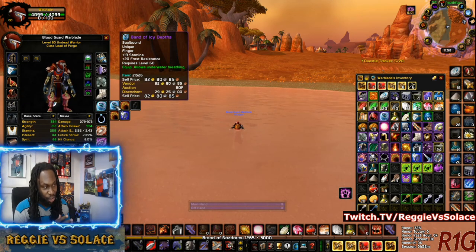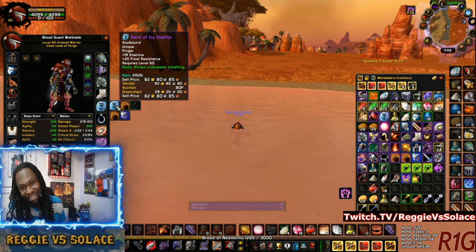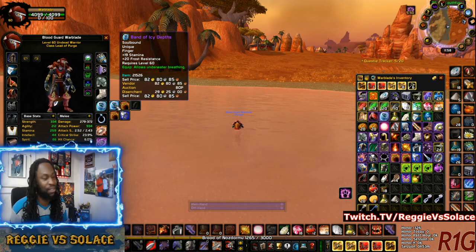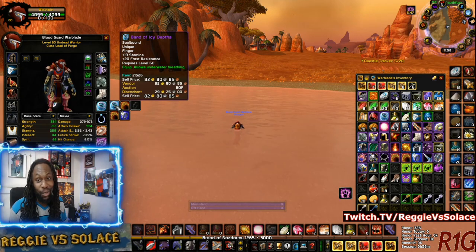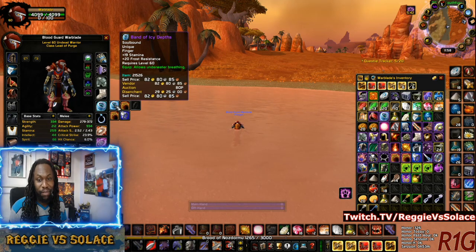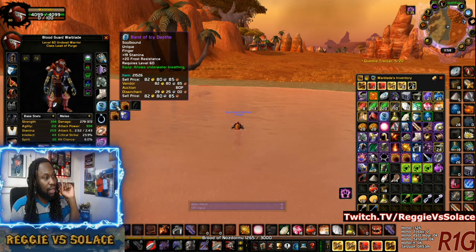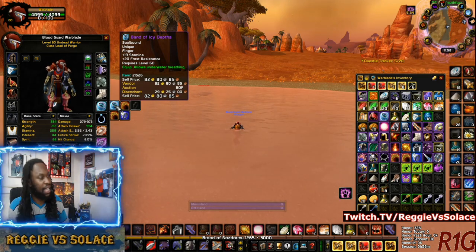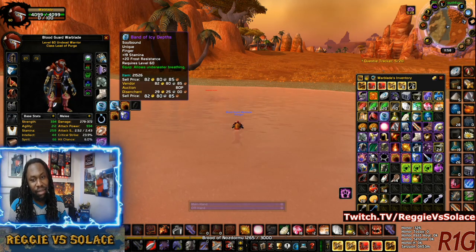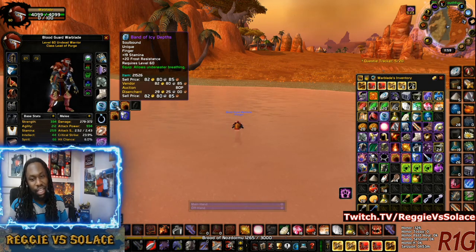All right. Real quick — because you're looking at the guide right here and it's saying that the sell price is 82 gold — that's a lot of gold, right? You're thinking, oh shoot, I'm going to cash in, sell this ring, and I'm going to get 82 gold profit off of this quest. You never want to sell this ring, ever. You want to keep this in your inventory because of that text right there where it says equip: it allows underwater breathing.